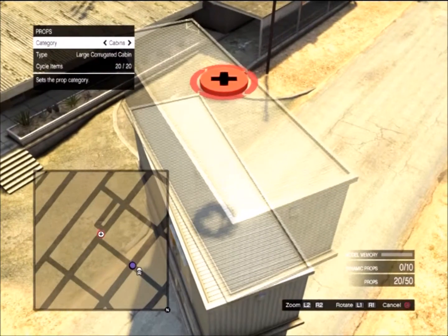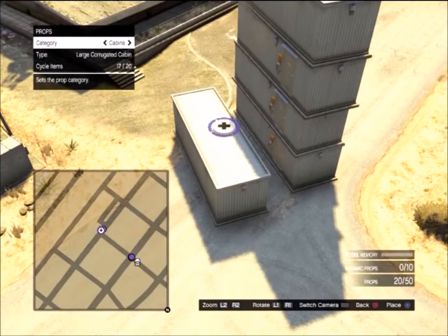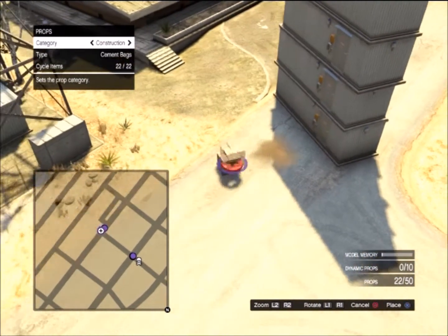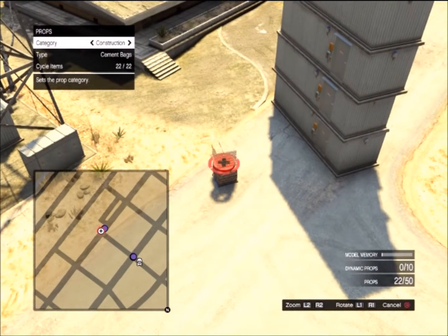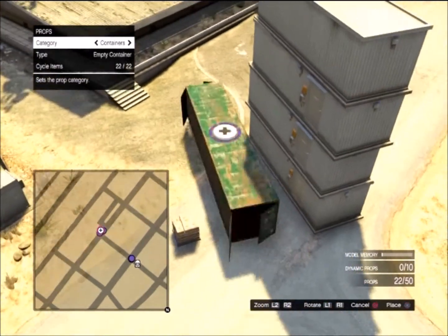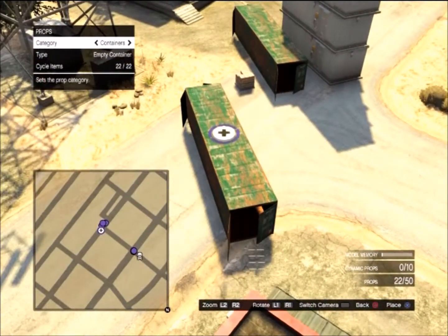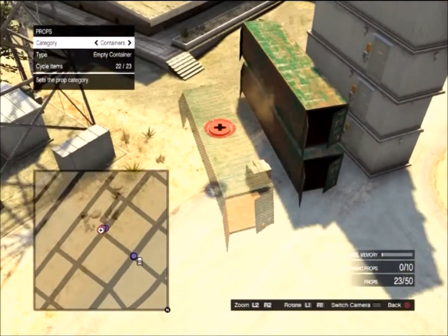You can basically stack them as long as they're facing the same direction, I believe. You can keep stacking and stacking. What use this is for, I'm not 100% sure, but it's pretty cool. I tried stacking these two things together — I don't know why they wouldn't stack — but as you can see you can make whole walls and arenas and stuff like that with this.